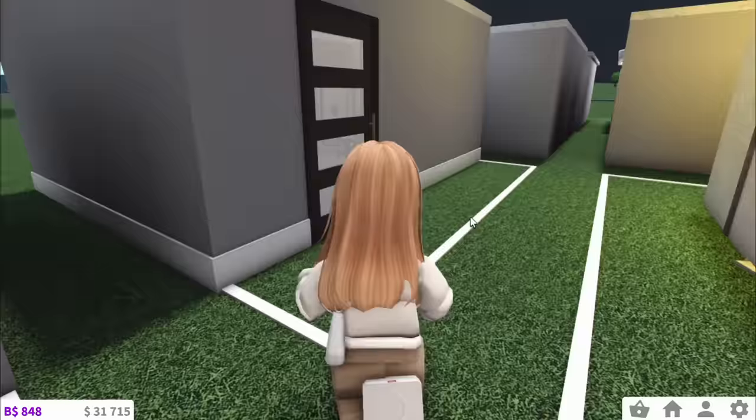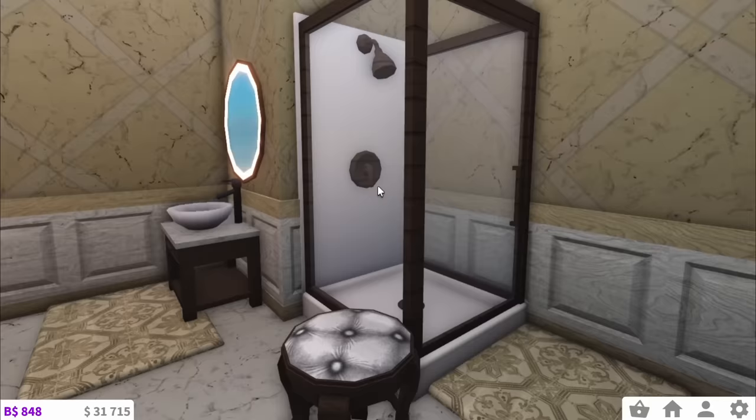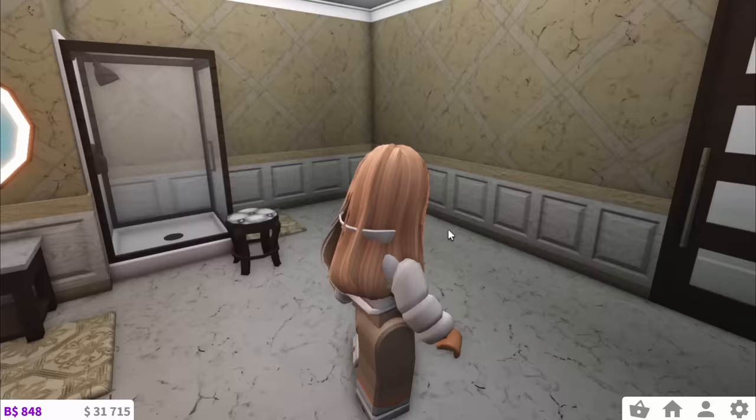Over here we have bathroom four — oh, this is a gold one. This looks like a luxury. They've even added a changing bed in here — that's so kind of them. And then we have a sink and a shower with a stool, so if you have a friend they can sit here. I like this one, but again I don't think they finished, so 6 out of 10 from me.